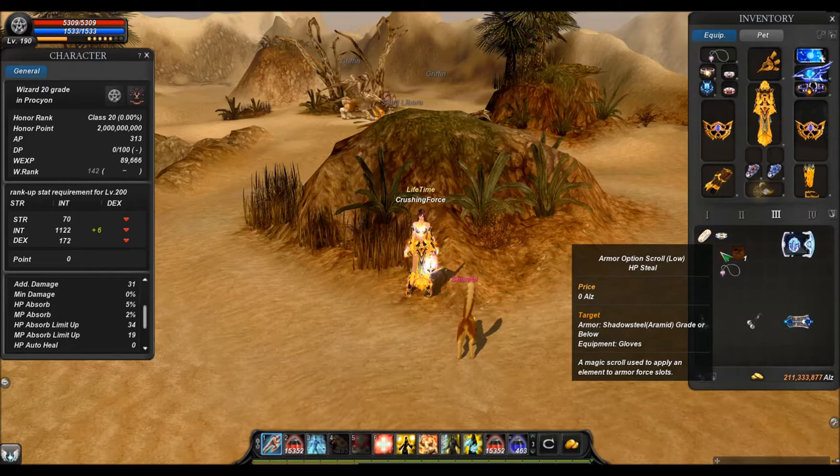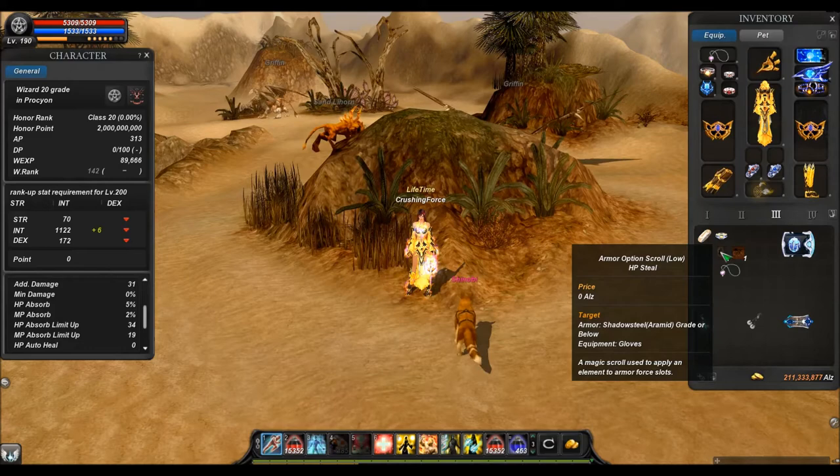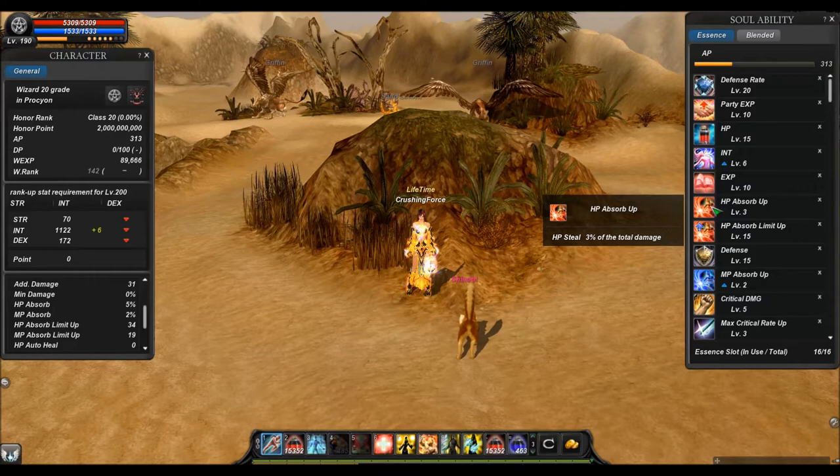It is also possible to use a health steal slot in your gloves. That is very nice because there is actually, except AMP, no real good slot for gloves. So I would suggest getting some health steal in your gloves. The one in the pet is also really cool. You can also get a rune with a steal, and there are both types — it exists for MP as well.